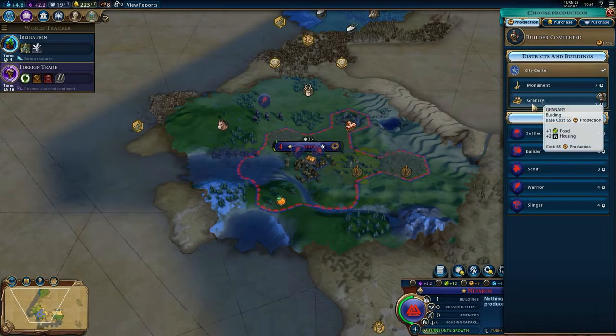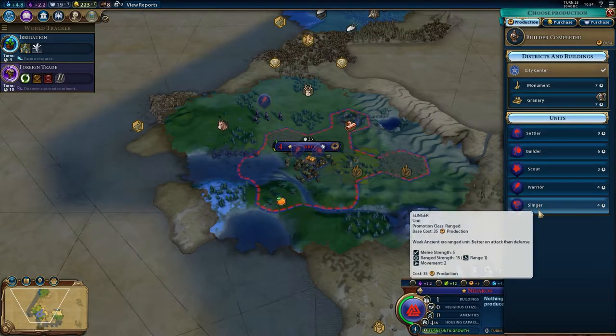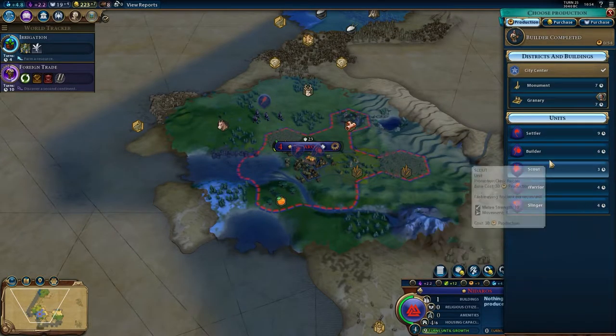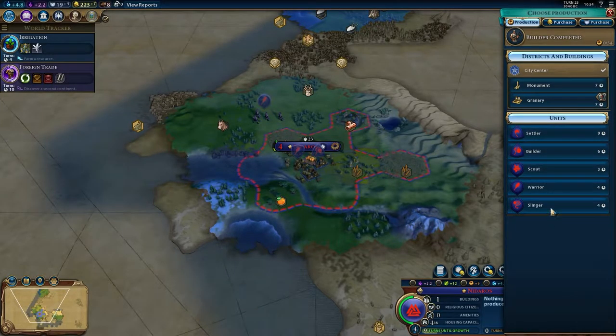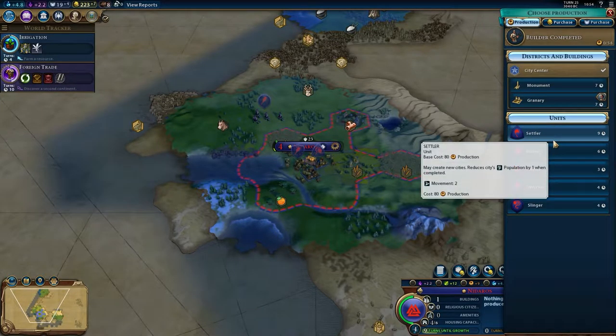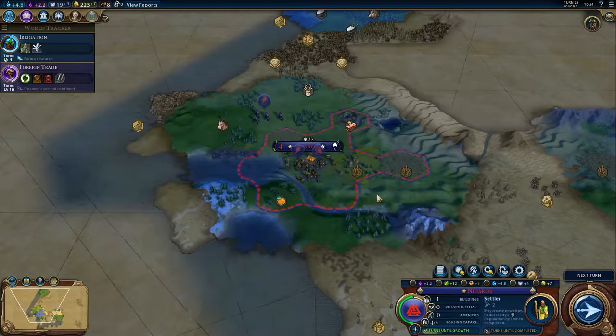The advisor suggests building a granary for more housing, but we don't really need housing that much at the moment. I'm thinking maybe a settler. Let's get that going.